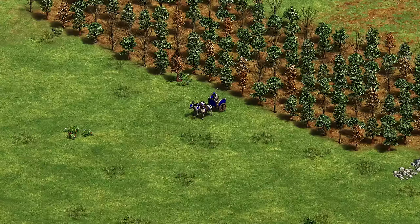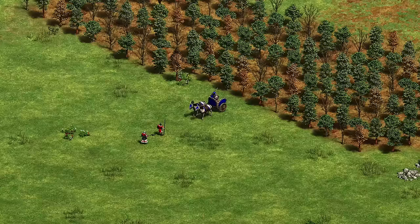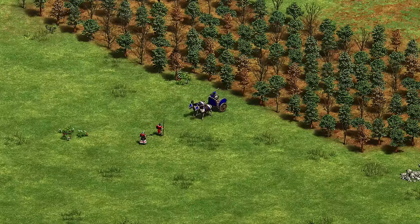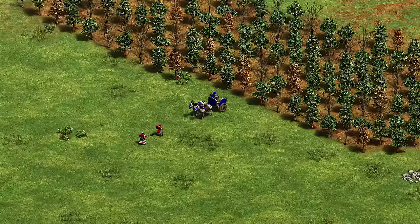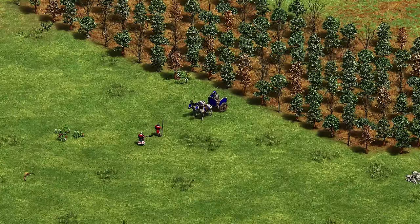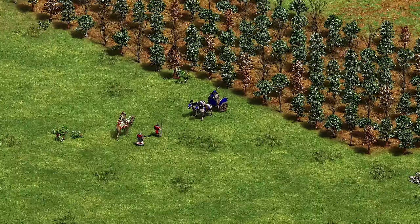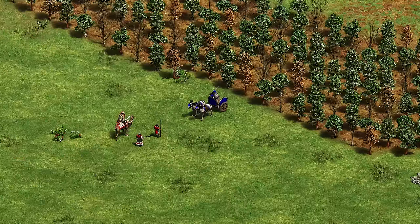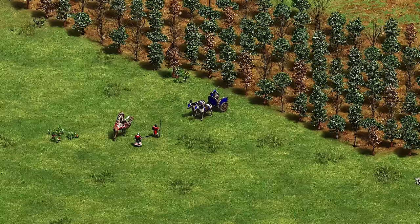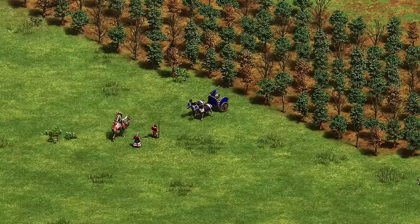Moving on to the Bengalis, their unique unit is the Ratha. The best counter is usually trash units — Skirms and Halbs do incredibly well, mainly Skirms though. Although the Ratha can switch from melee to ranged attack, it always counts as an archer unit, so Skirms will always have an attack bonus against it. Even if they're running at you with melee mode, you can just kite and whittle them down. You can also go Heavy Camel. Avoid Arbalest or Heavy CA because Ratha has a lot of pierce armor and high HP.